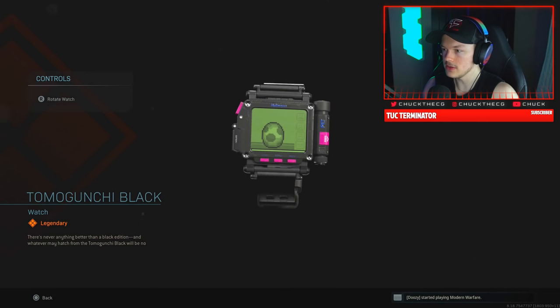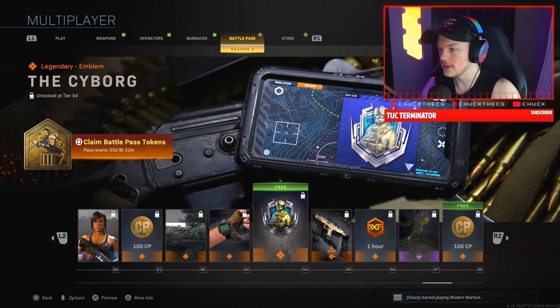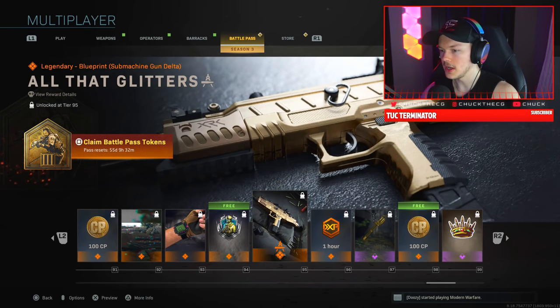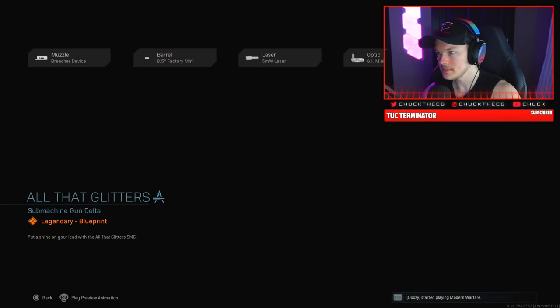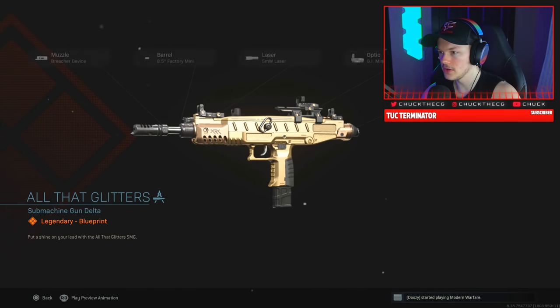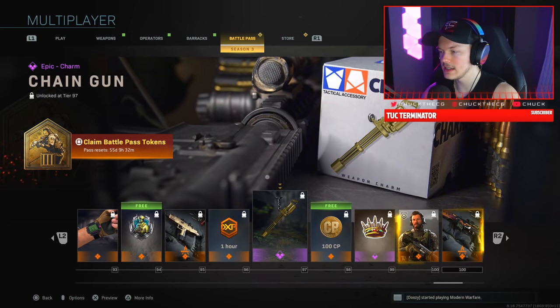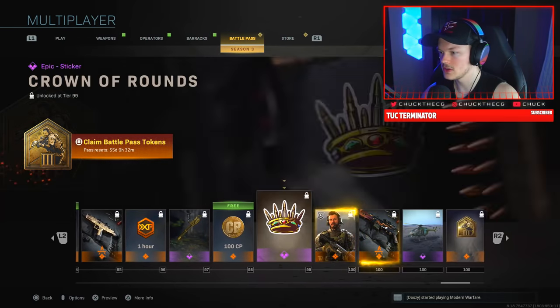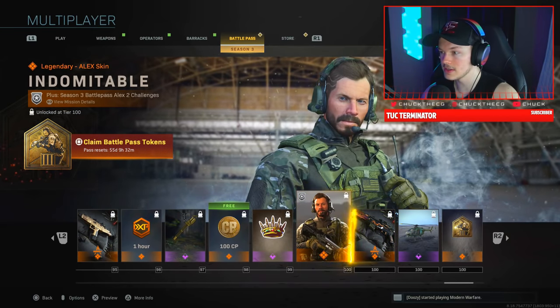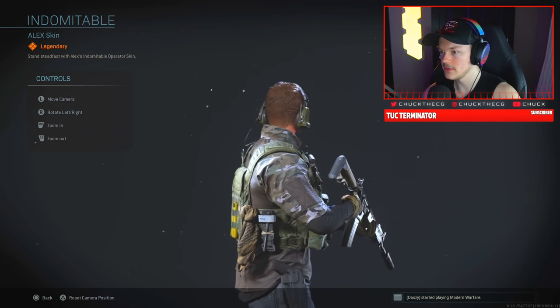I'll start previewing some items. Skip the weapon variants for now — this one here is actually really cool, it's for the Uzi. The Uzi kind of underperforms but the skin looks great. I'll go back and preview more stuff so you guys can see everything.